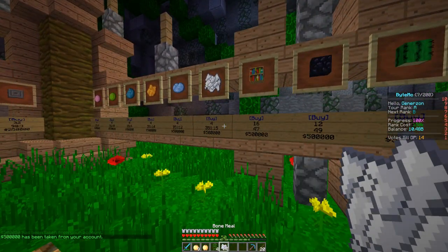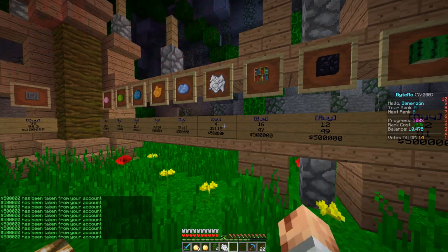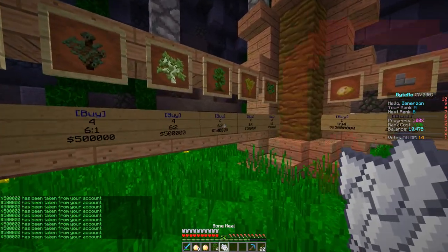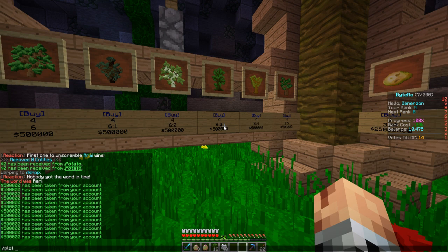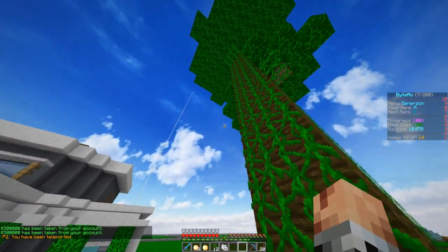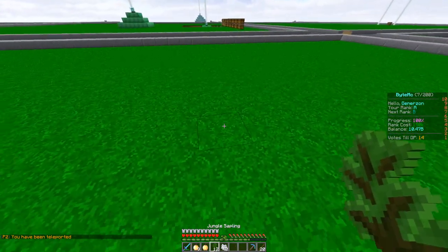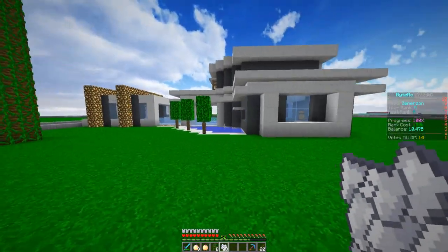Obviously the items are fairly expensive but they are the items that you can't usually get. So we can get bone meal and everything like that — it's actually not that bad. We're going to go ahead and buy up a bunch of different things right here. I'll probably get a couple more of these actually because I need four per big tree that I'm going to make. Let me go plot home.